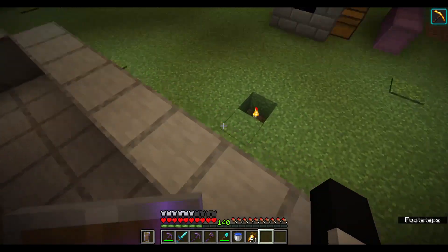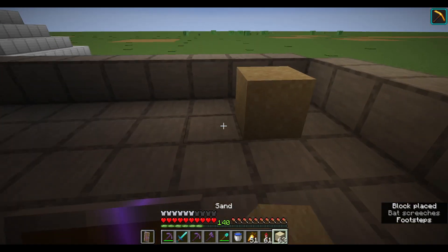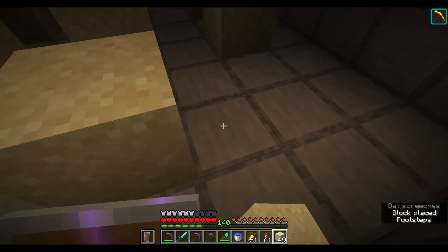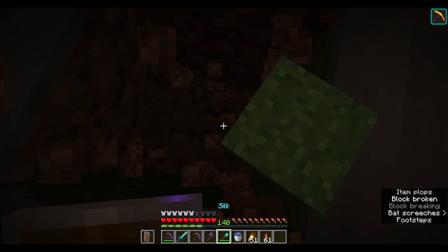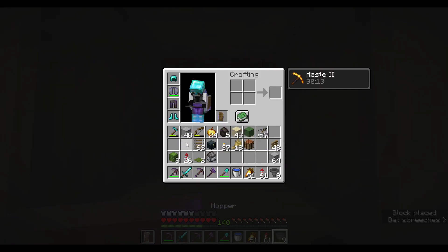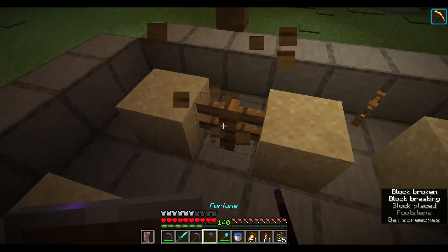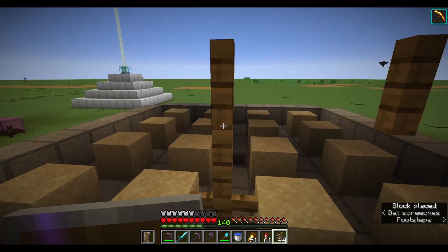We're out of blocks — of course we are. Easy peasy. Then what we do is place our sand in a grid pattern. We need to put a chest here; we can expand this storage later. And a hopper going into it. Then fences — we should end up having 12 pieces.